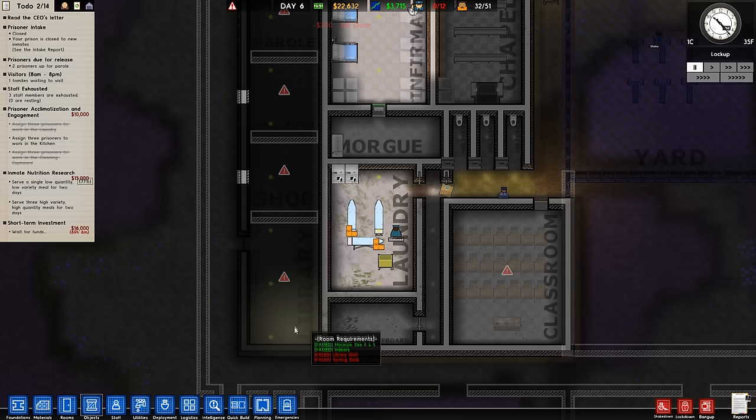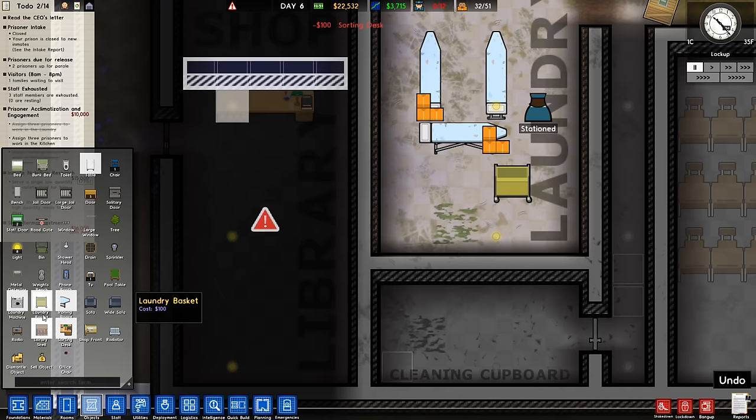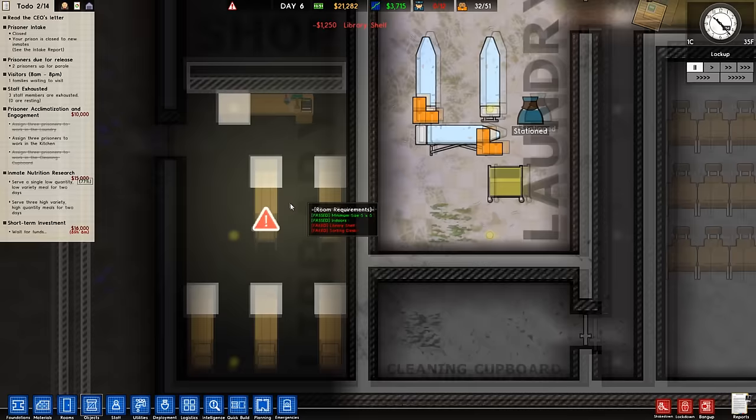Library. What do we need? Library shelf and a sorting desk. Well, what is that? Library shelf, sorting desk — really? Okay, we'll put a desk here then. And the shelves are way bigger than I thought they would be. Oh my gosh. One, two, three. We'll just leave it like that. Cool. I mean, that's a little bit expensive, but if it makes my prisoners happy, then I guess that will be fine.